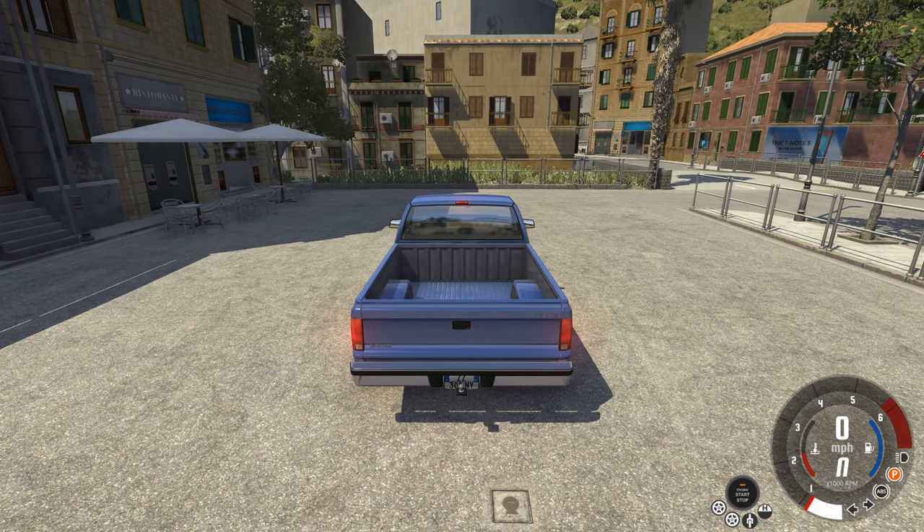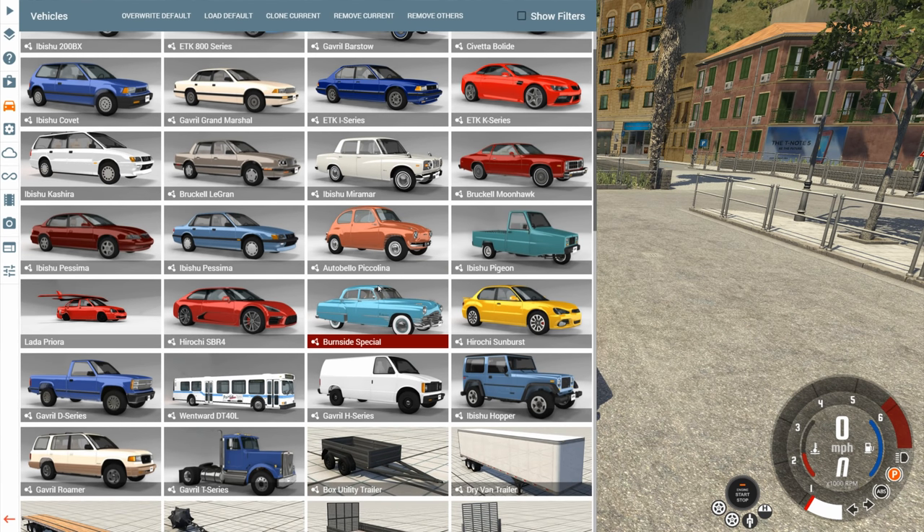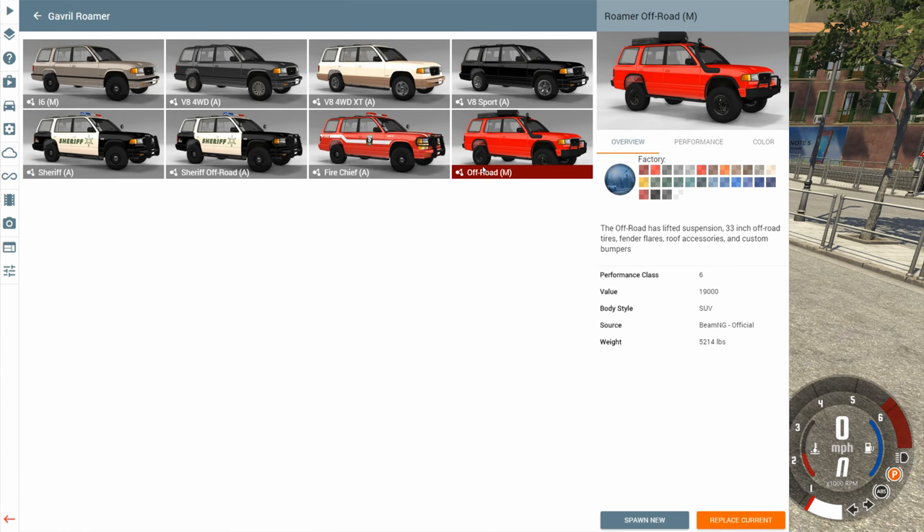This is YBR with Beam and G Drive, and today we're going to be taking a look at a mod that adds square tires to the game. The first thing we need to do is decide on a vehicle — we need something with strong suspension and a decent bit of ground clearance. So let's go with the off-road version of the Roamer.